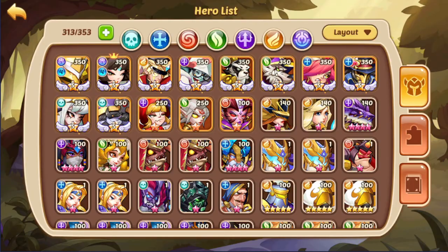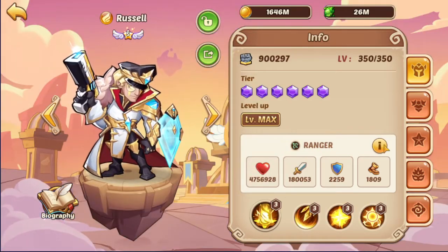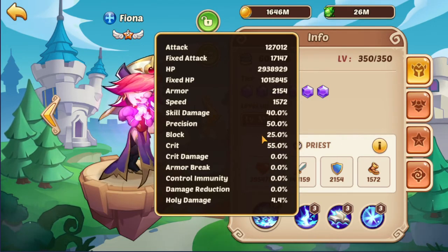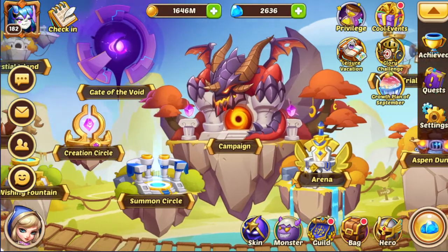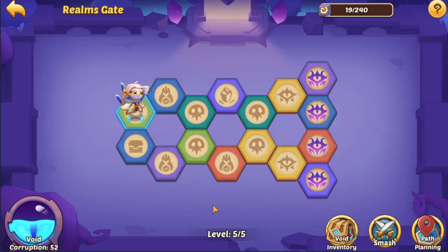I built a team around him. We will be using Asmodel with 95% block, SFX with 70%, Russell with 70%. He has 103% block. And then I'm assuming we're using Fiona because that's the most block I have on another hero. And the last one is Eloise with 85% block. I don't have much stamina either because I put him in the mine on the last map before I built him to E5.